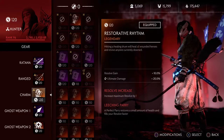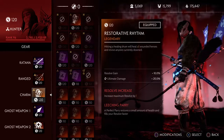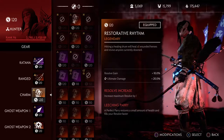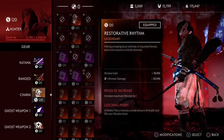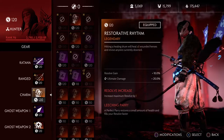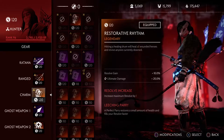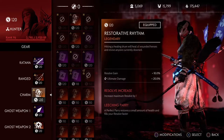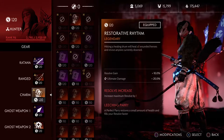The reason I have Resolve Gain is because I don't have a huge amount of resolve increase on this build. As a Hunter I'm trying not to get hit — using smokes, staying long range. I'm not going to put Injured Resolve on this build. Resolve Gain will help with Leeching Parry, which lets you heal and gain resolve. Normally without Resolve Gain you get one full resolve after three to four counters; with Resolve Gain it's every three counters.